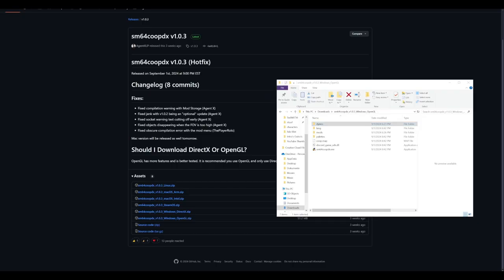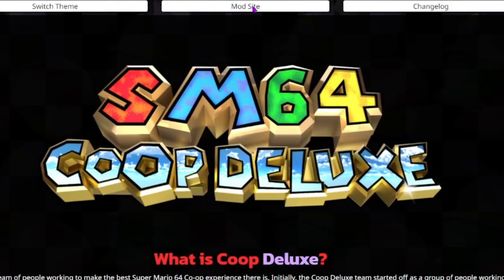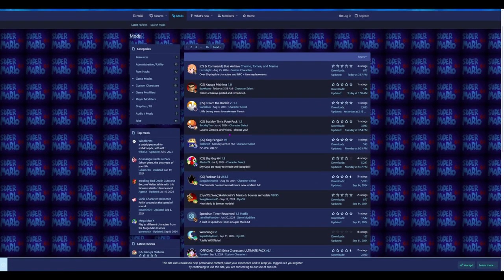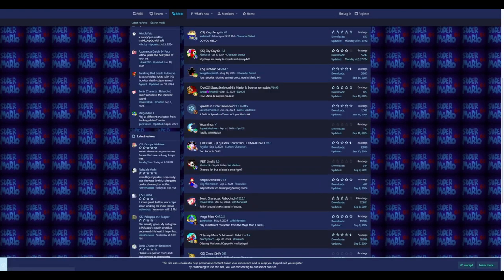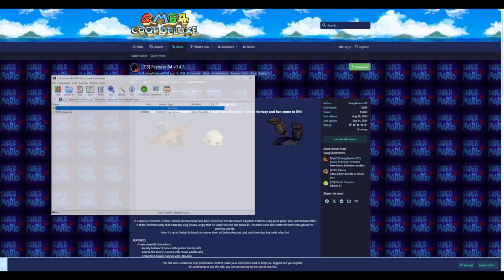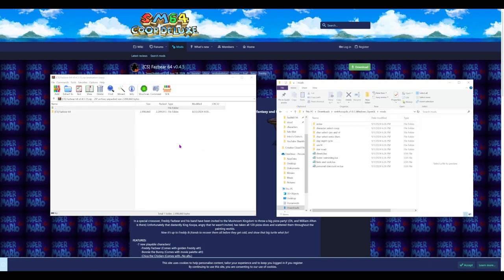If you go to the SM64 Co-op Deluxe wiki — sm64coopdx.com, which is the second link in the description — you can go to the mod site and click on Mods. You can see a whole bunch of different mods. I see 'Bear 64,' I'm going to download that. It's done and not corrupt — very good.